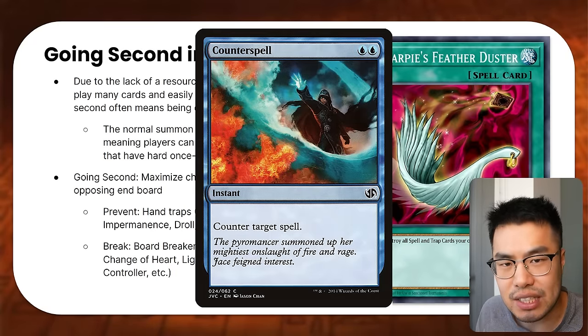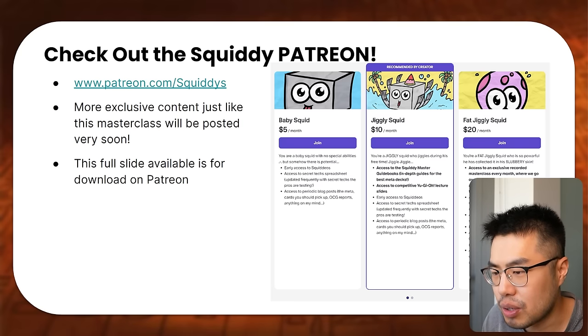If you guys really liked this, check out my Squiddy Store — we have t-shirts and some new hand-drawn designs being launched. I also have a Patreon where I'll be uploading these slides as well as in-depth deck building guides. This slide in particular will be available for all patrons. If you want to level up your competitive Yu-Gi-Oh! game, definitely check that out. You can contact me on Discord at Newman93 if you want coaching; I also have Minify for private one-on-one coaching. Thanks a lot for tuning in — if you have any requests or suggestions and appreciated this, leave a like and subscribe, and I'll see you in the next video!